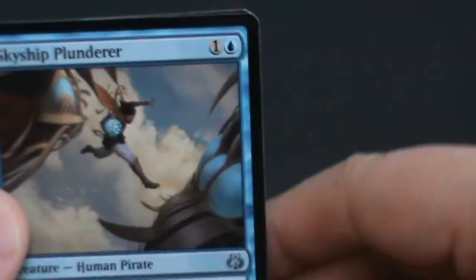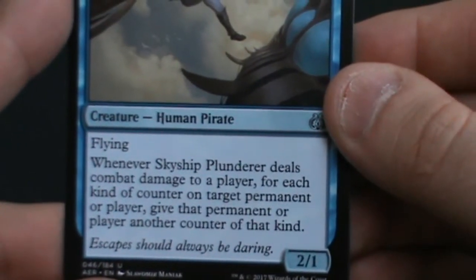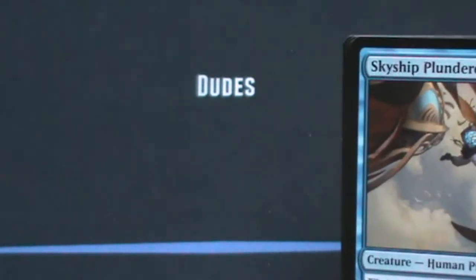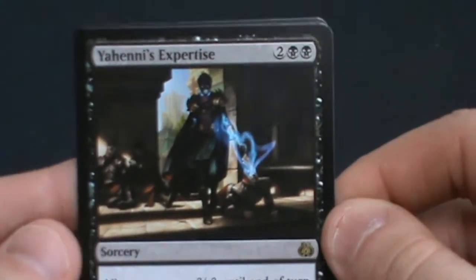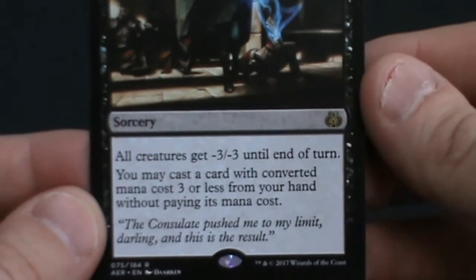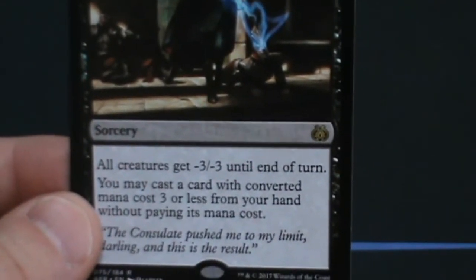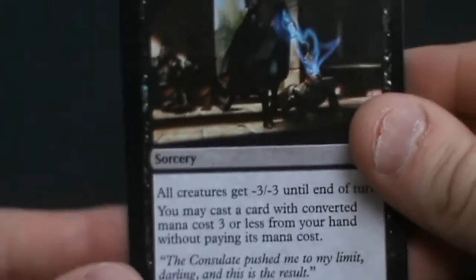We got another foil in this pack. Skyship Plunderer — 1 and a blue, human pirate, 2/1 with flying. When it deals combat damage to a player, for each kind of counter on a target permanent or player, give that permanent or player another counter of that kind. So again, more energy generation and +1/+1 counter synergy — lots of potential. And our rare is Yahenni's Expertise — sorcery, 2 and 2 black. All creatures get -3/-3 until end of turn, then you may cast a card with converted mana cost 3 or less from your hand for free. Definitely a good card.